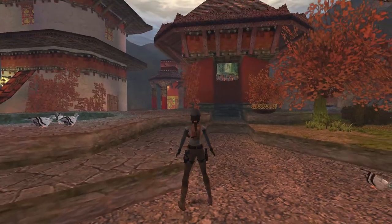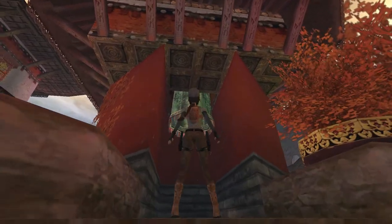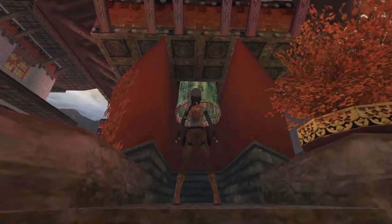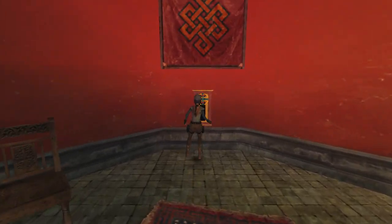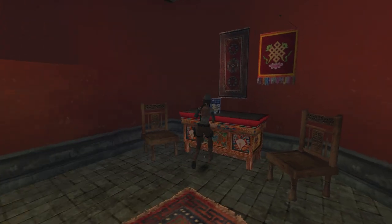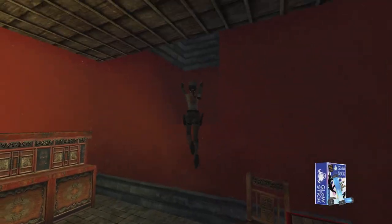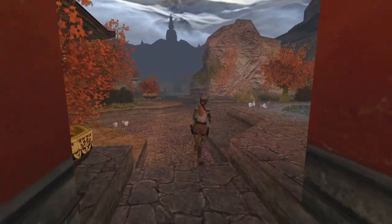If we run back into the open area, you may notice that there is a bell underneath this pagoda. And if you run up to it, Lara will actually stare at it to give you an extra hint that you need to shoot it. And you can do this with either the pistols or the laser sight. The switch is going to open a door at the bottom of the well that we just passed a moment ago. So claim the flares, and we can hop out of this underground area and revisit the garden once more.